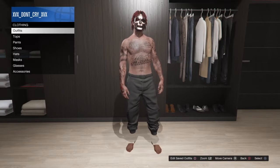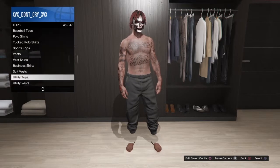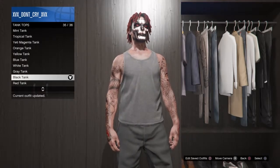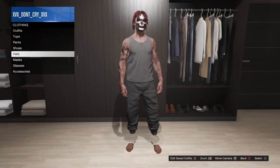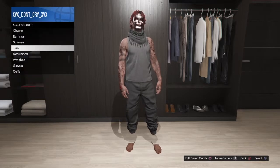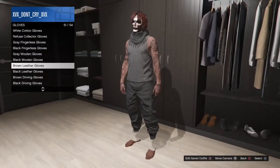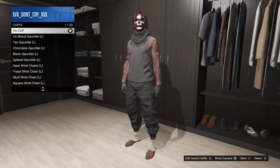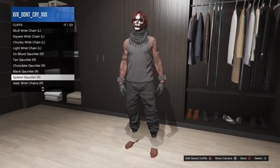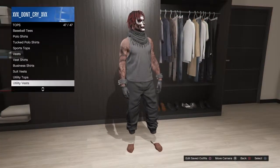What you're gonna want to start off with is go to Tops, put on the black tank top, then go down to Accessories, put on a black desert scarf. You can go ahead and put on the black gloves and the spike diamonds as well, then go to Utility.